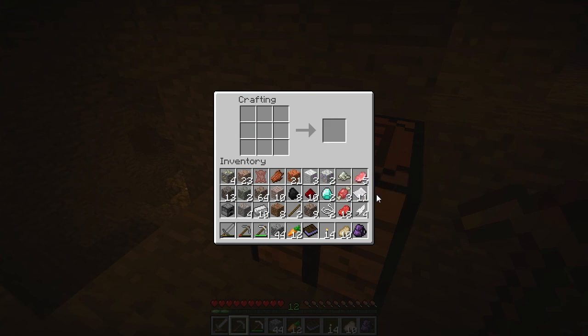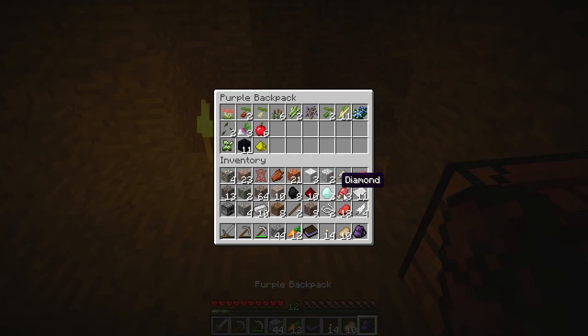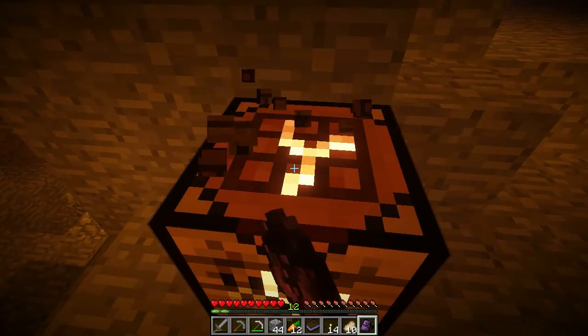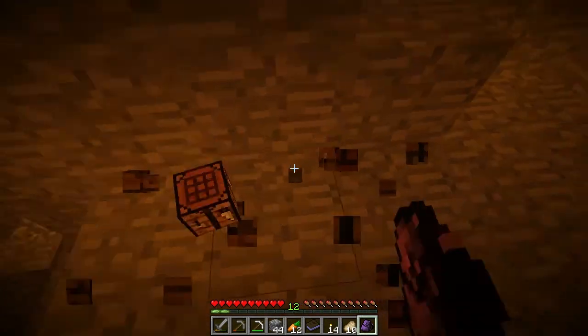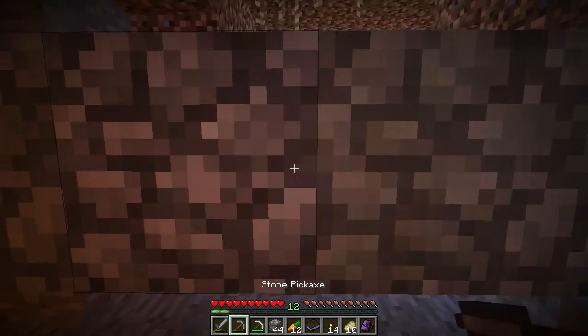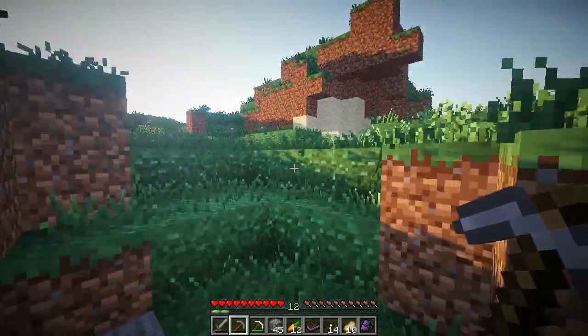Let's only craft a compass already. But first let's store some stuff away, including the raw food. Let's smelt the iron — oh well, we have enough for now. I'm not sure if I should craft some armor already or if I should try to survive without it. Well, now we have a compass — at least something. And we need a lot more leather too, because I want to have more than one backpack. And yeah, we need leather for the book.